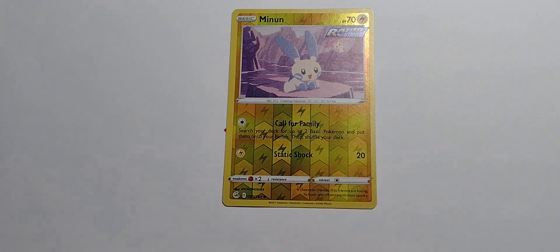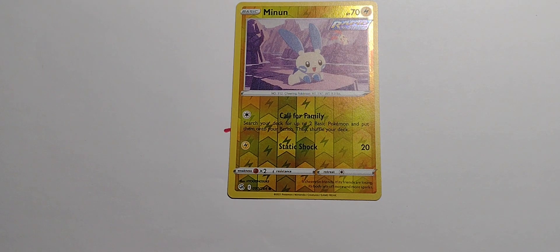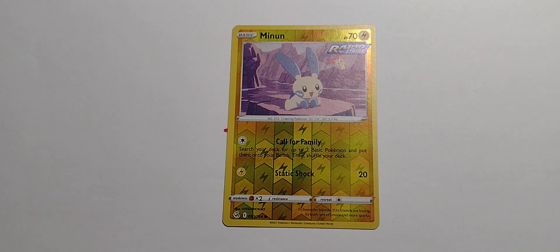The MVP for me — I'm going to give it to Minun. Again, you can throw Minun into any deck, use Call for Family, and just do whatever. Since that's colorless, you can literally put it in any deck.